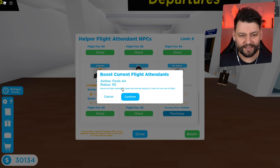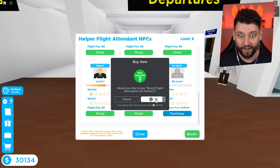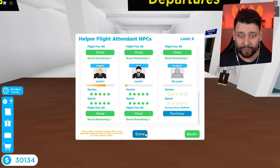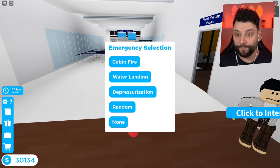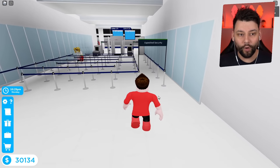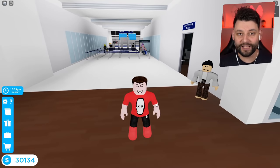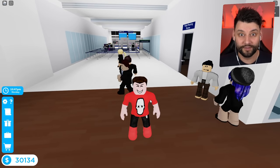Boost your current flight attendants for 50 Robux. Yes please! Oh, this is amazing. Right, let's do a water landing — just because. I want to see how a double-decker plane handles trying to get people off the plane.